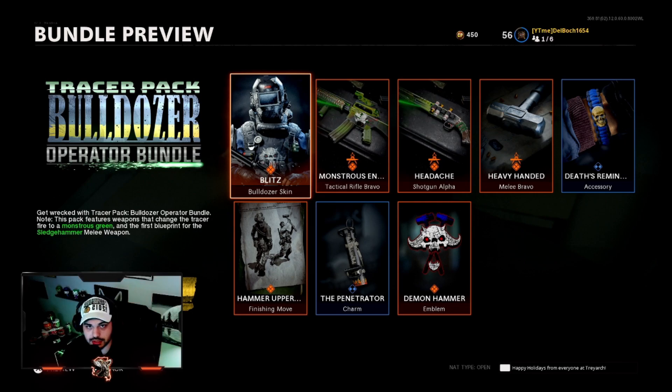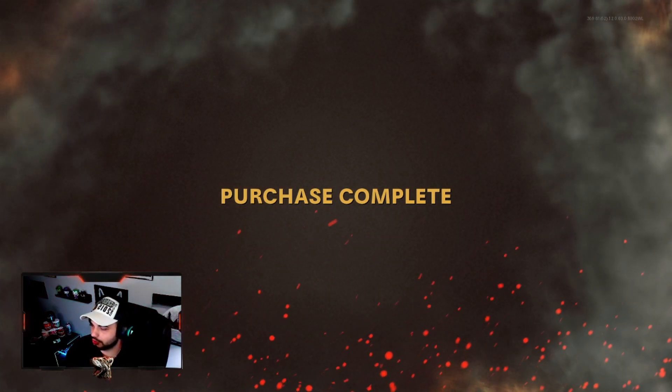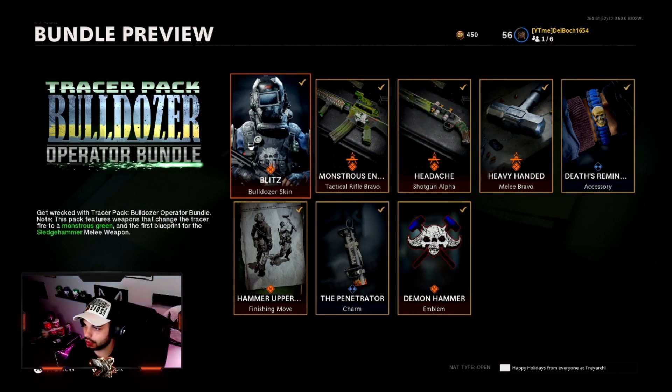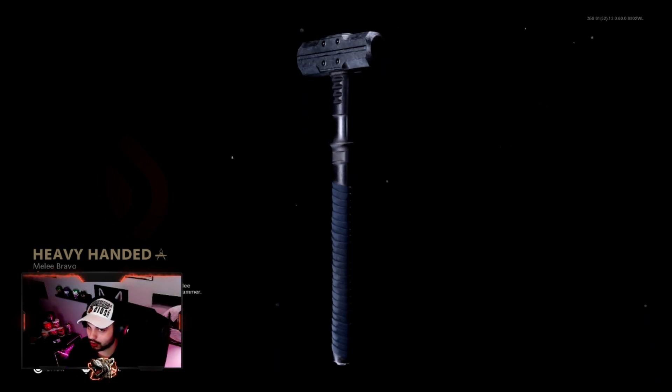Without further ado, let's get into showcasing the new operator and the new weapons here, and some gameplay. So we purchased the bundle — we're going to get the M16 tactical rifle with green tracers, the shotgun with green tracers, and also the sledgehammer.